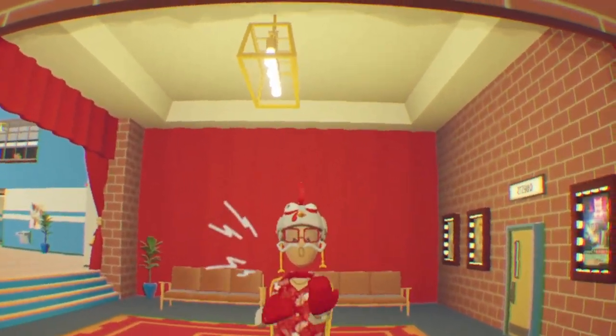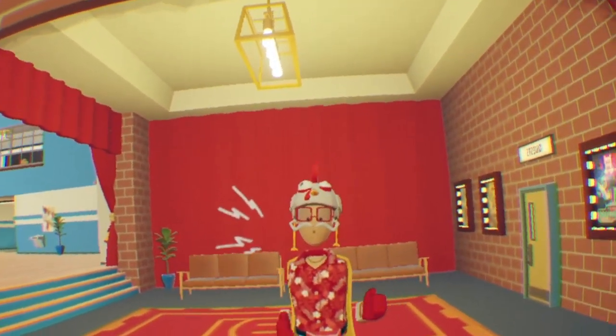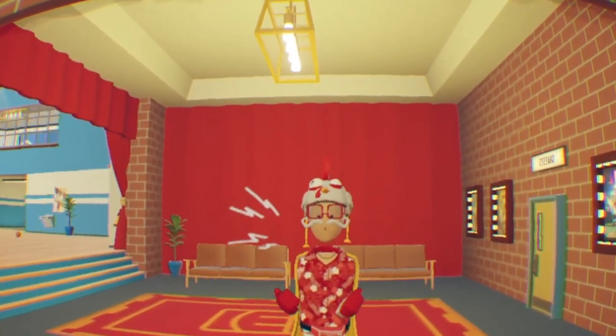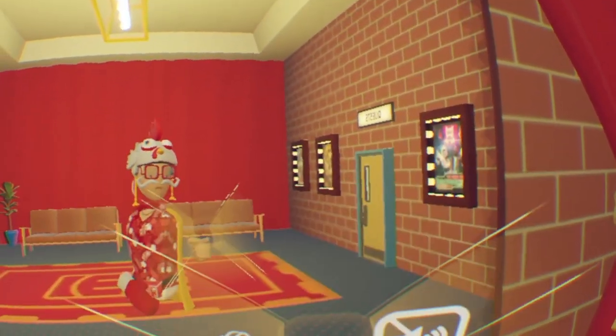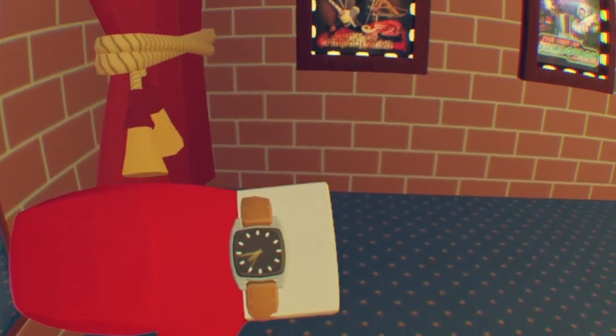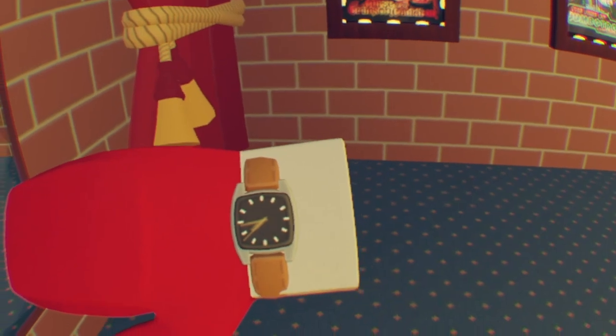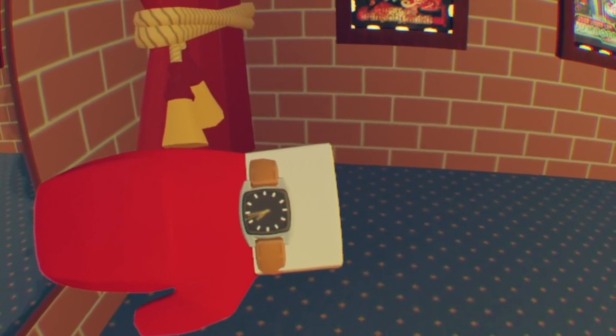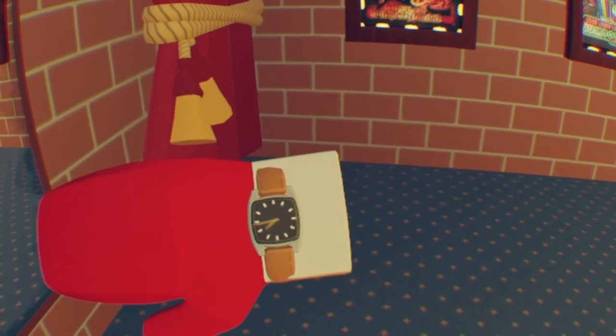The first fun fact or Easter egg you may or may not know in Rec Room is that your watch actually tells the time. To do this, all you gotta do is open up your watch on the side and actually look at your watch in game. It's different for everyone, but as you can see it shows the exact real time in seconds. A lot of people don't know this, but I think it's a pretty cool Easter egg.